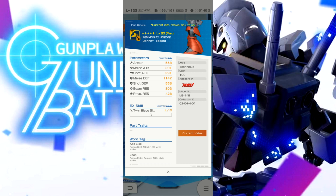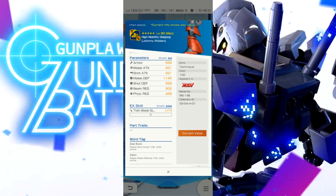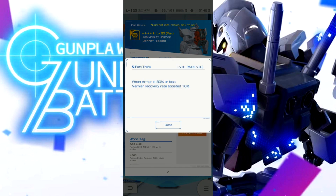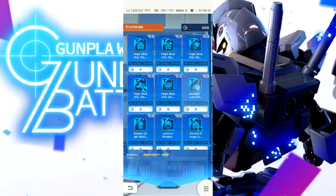The arms melee stat at 2300 for a welfare is pretty solid for three stars. The twin blade slash is B+ D — that's to be expected from a welfare. A lot of people are talking about the word tags on this. The shot stat on the arms is minimal. The backpack slot is under such contest that the part has to be really good, and this is not it — this ain't it chief.